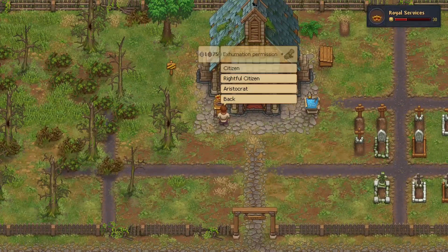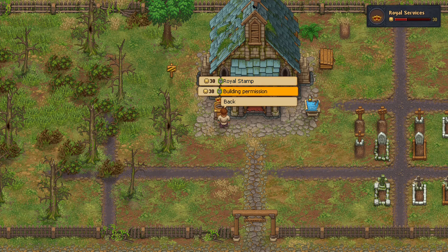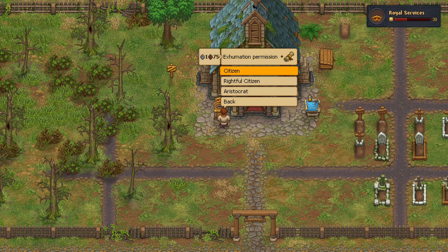Now you see here — you're going to put on a citizen. See the builder's pass permission right there, and there's also a royal stamp. It costs 20 silver for the builder's permission. You're going to have to upgrade the church in order to be able to do that.